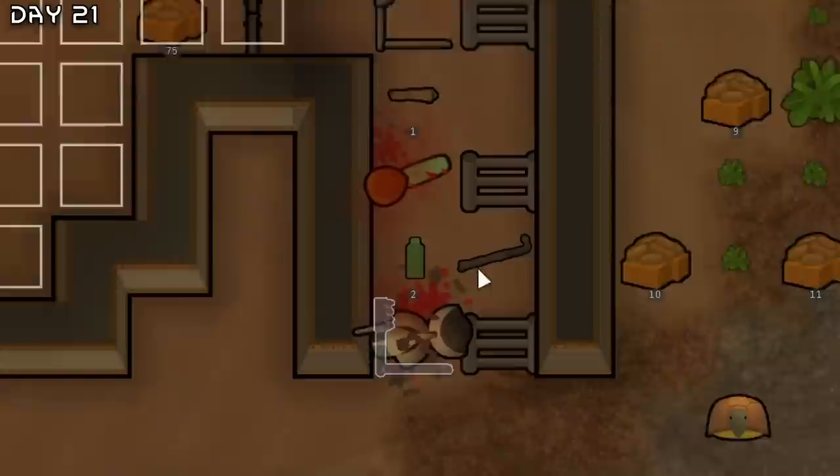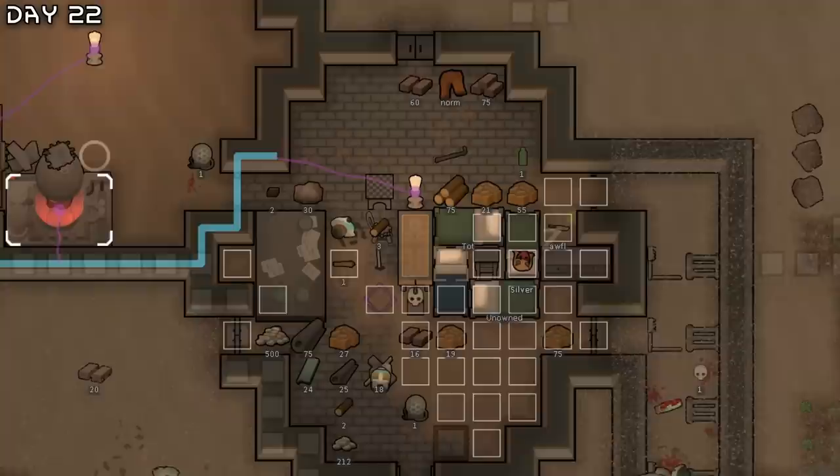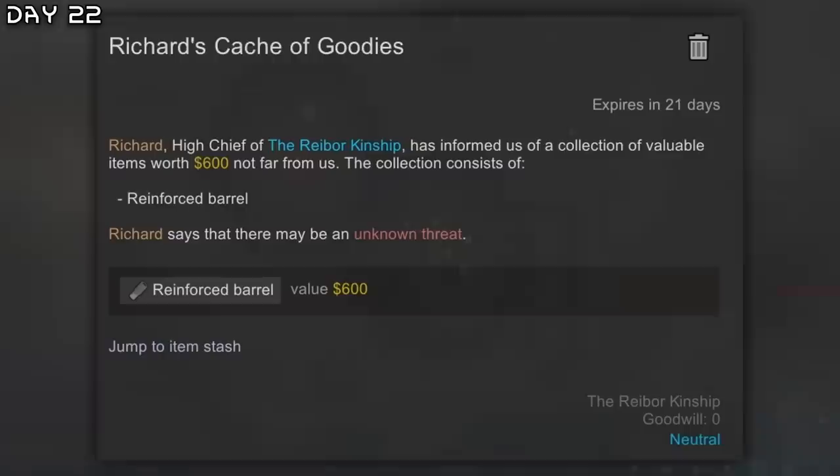They have some gojuice — I'll inject that. And a desert storm — very lovely. I'll actually get two mechgestators for extra efficiency. New quest — a stash with a reinforced barrel, maybe. Oh, it's quite far actually. Another raid.